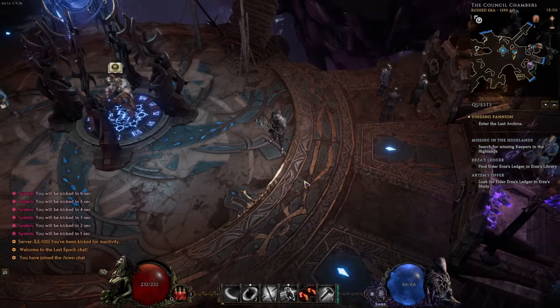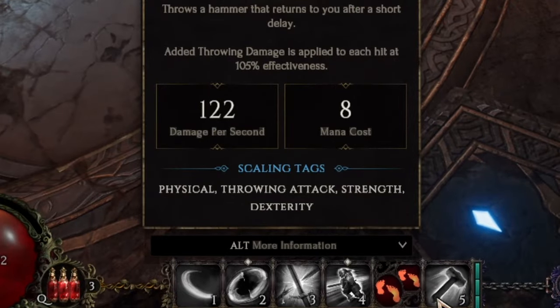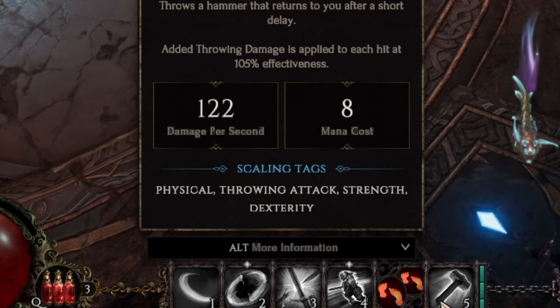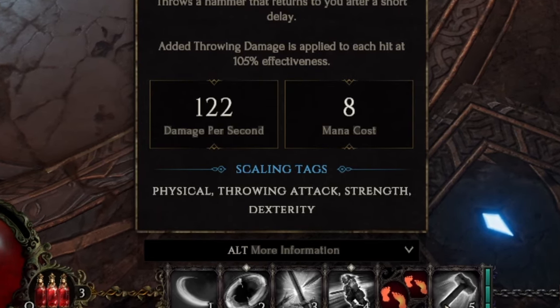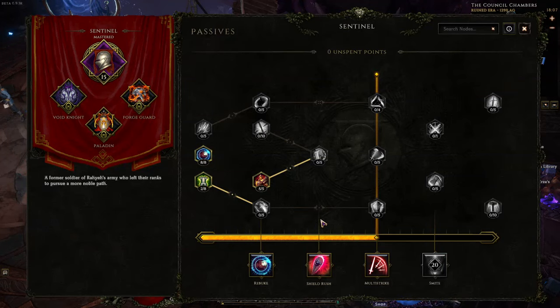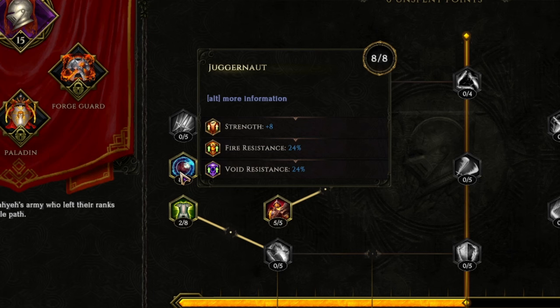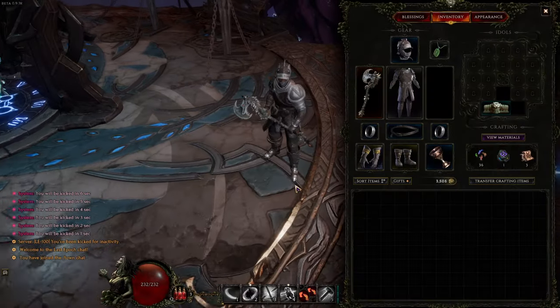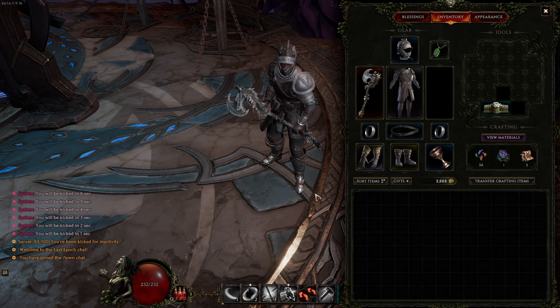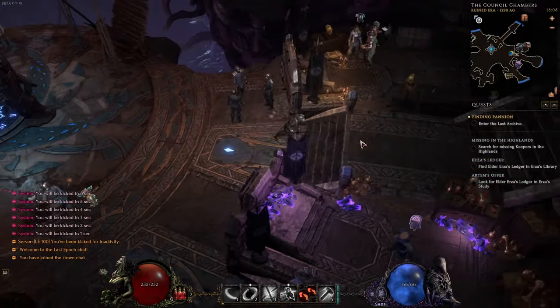I'm currently playing a Hammer Paladin build, so I'm really relying on it during leveling. You can see the scaling tags for this ability: physical, throwing attack, strength, and dex. So I want physical, throwing attack, strength, and dex as much as I can get on everything I'm using. Because I'm playing a class that needs that, there are passives — like Juggernaut — that are giving me extra strength. But on my gear, that's what I'm really looking for. Every piece is going to want to have damage-increasing picks if I can get it, so I'm looking for physical and throwing attack on gear from drops.